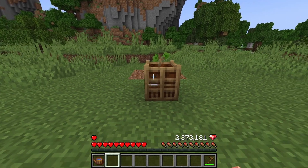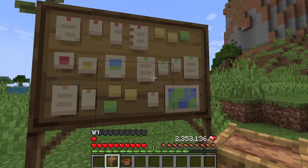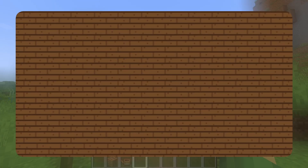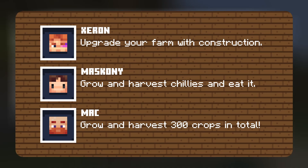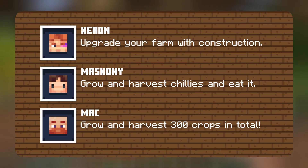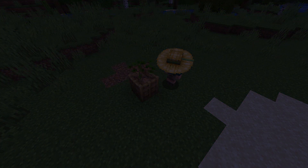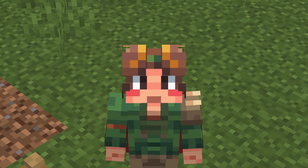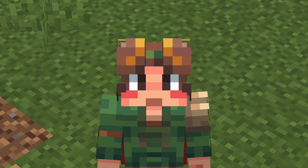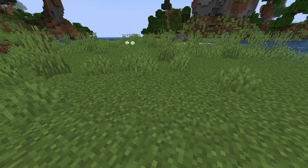Our soil needs some water. We have three tasks today: upgrade your farm with constructions, grow and harvest chilies and eat them, and grow and harvest 300 crops in total. Why doesn't it want to grow? We will need a better watering can.